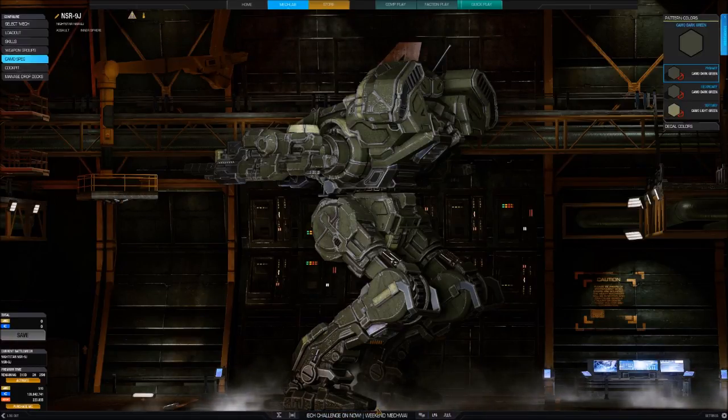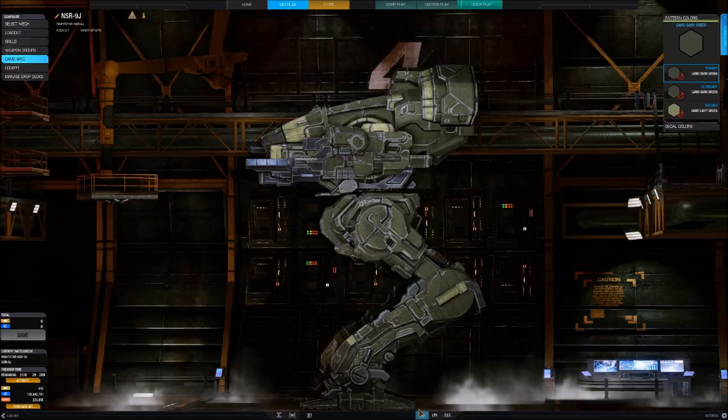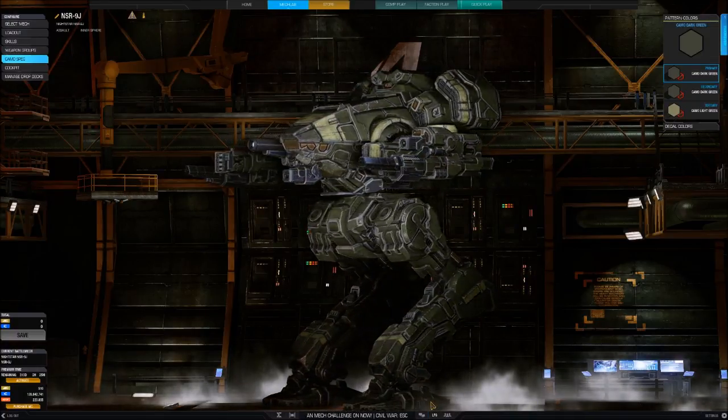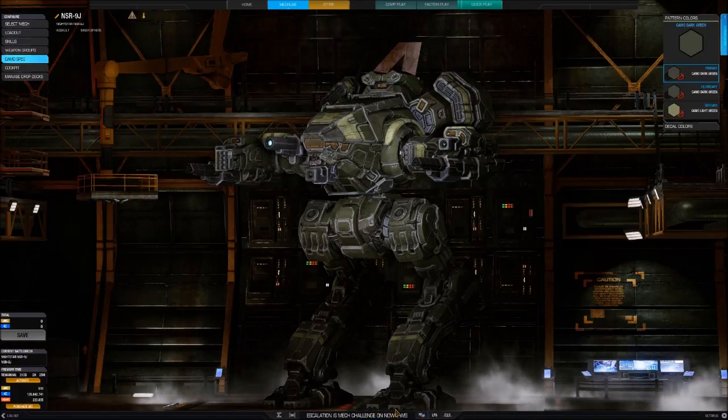Deployment. The Nightstar has seen limited combat with the mercenary units Storm's Metal Thunder and the Blackstone Highlanders, who have raided several clan-held worlds in the Jade Falcon occupation zone. Various units in the Lyran Alliance military are reported to deploy Nightstars, including the First Lyran Guards. The Federated Commonwealth has stationed several Nightstars with units along the periphery border.